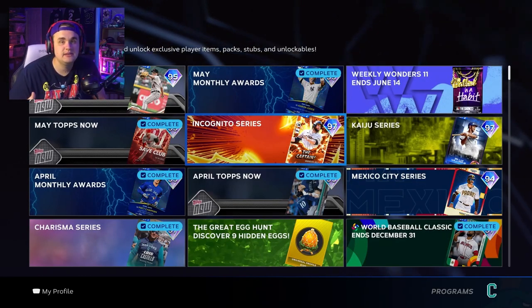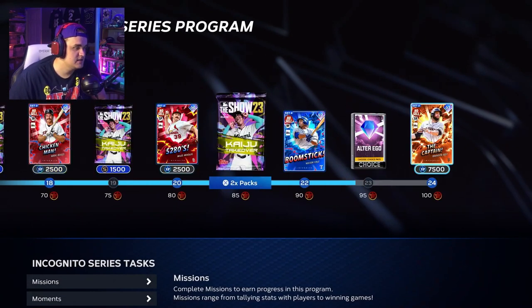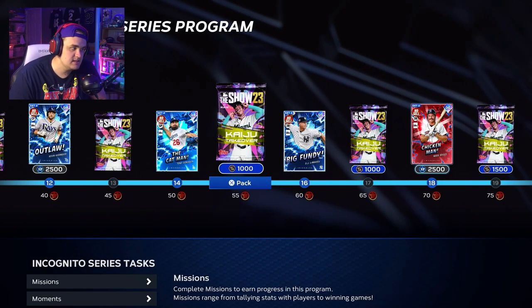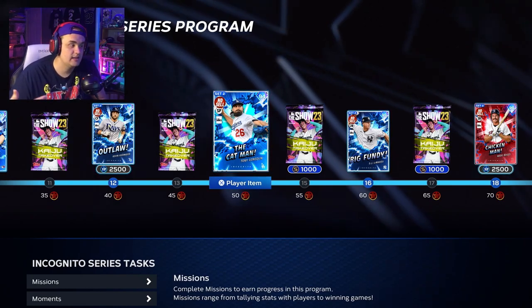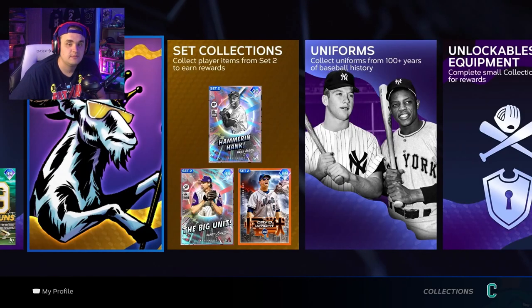Now let's talk about why they're releasing cards this way. The Incognito and Kaiju series — most of these cards are not making anybody's team. I like to call them filler programs. The reason they're releasing these is so everyone has a shot to get enough cards collected to complete the Set Two and Set One collections. That's where your real breadwinner cards are located — in the collections.